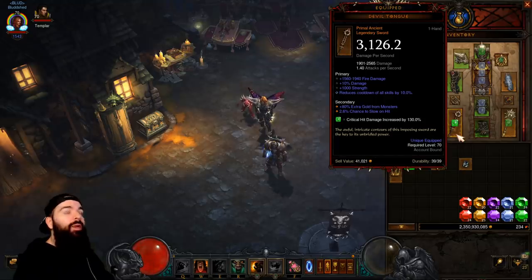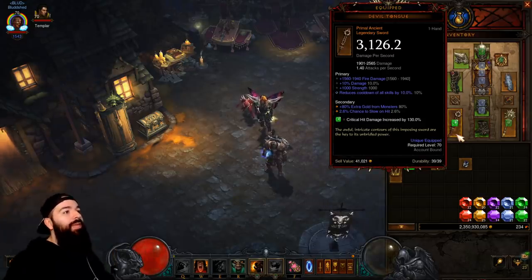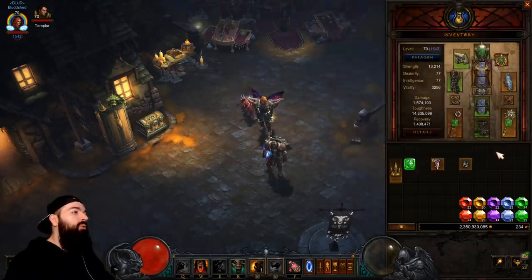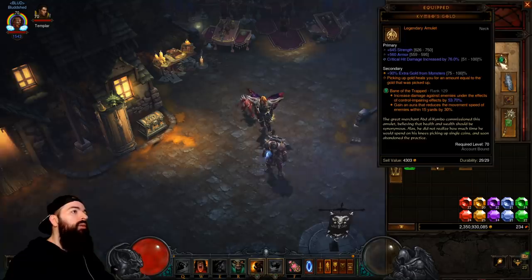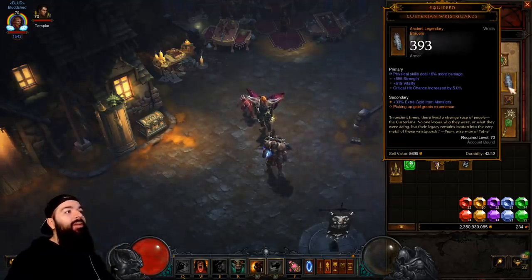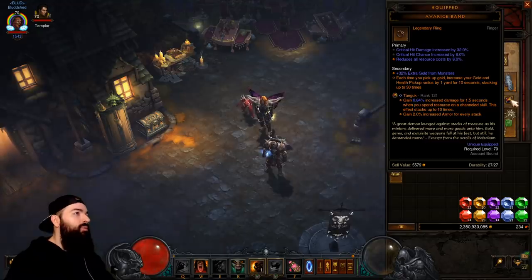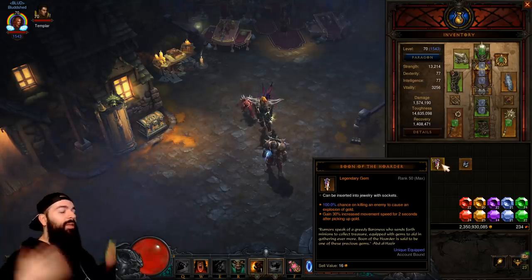The Devil's Tongue — if you play a Monk or a Barbarian you have a chance to get a Devil's Tongue. I think they have the highest potential in the whole game just because they can dual wield gold items. The Devil's Tongue can get up to 80% gold find. The Sunkeeper can get up to 80% gold find — really nice items to just dual wield. The Gold Skin always rolls with 100% extra gold. Kimbo's can get up to 100 — mine only has 90, so I've got to fix that. Pasterion, I have it because it just always rolls gold find. And Avarice Band also always rolls gold find.